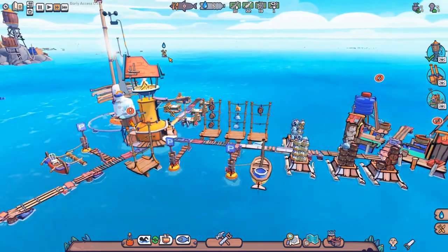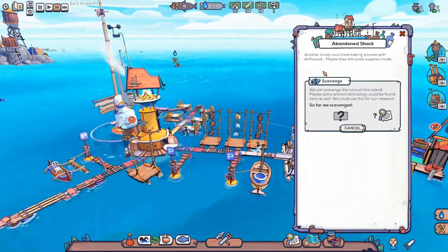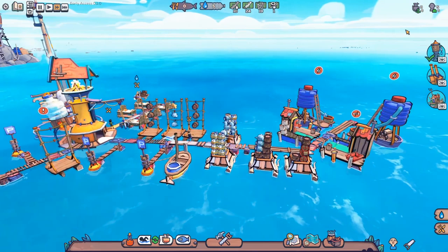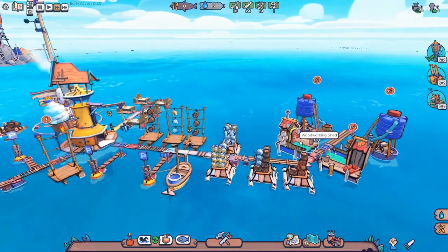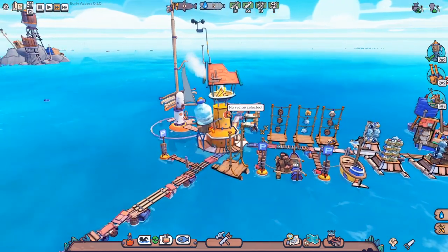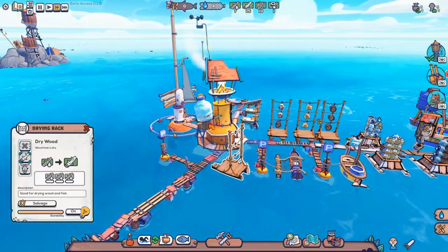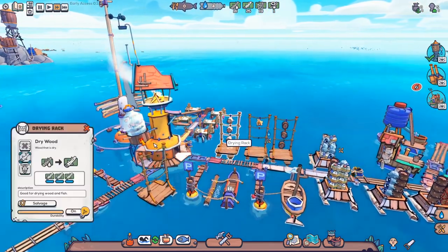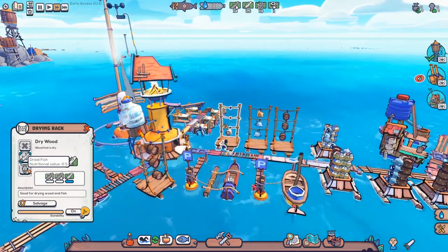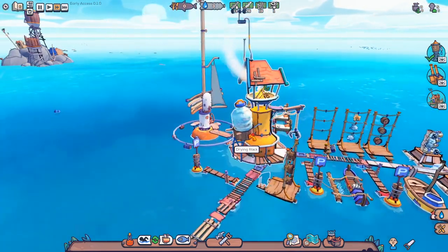I wouldn't mind some more scrap. What I'll do is send this boat out to scavenge the abandoned shack. Nobody's doing any water at the moment — we've got two people who are supposed to be doing that, and one person supposed to be making the firewood for the distillery. What's the exclamation mark? Oh yes, we need to do that. So this is going to be a wood rack, and once one of these is empty I'll turn it into a fishing rack. Right, so that's going to be the fisharium. Those are going to be the woodariums.